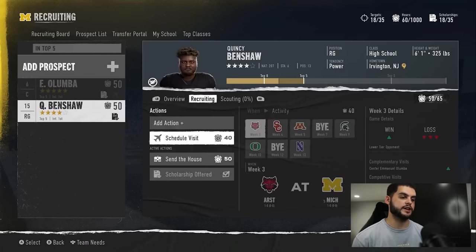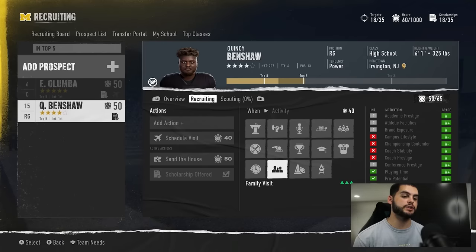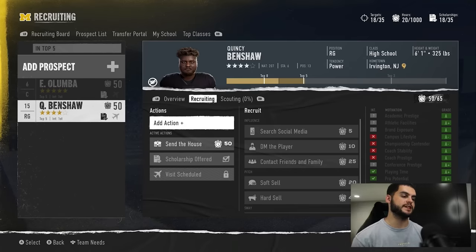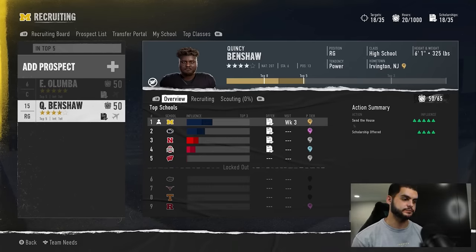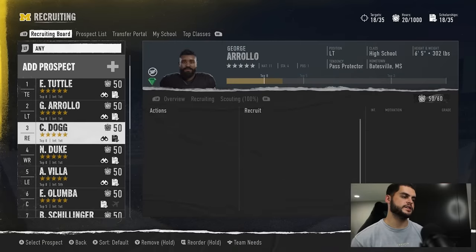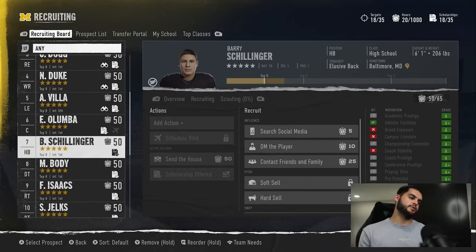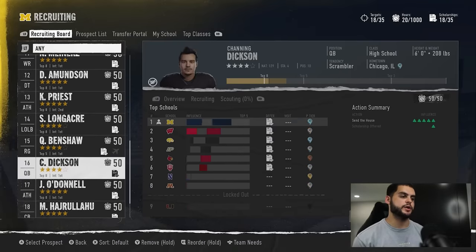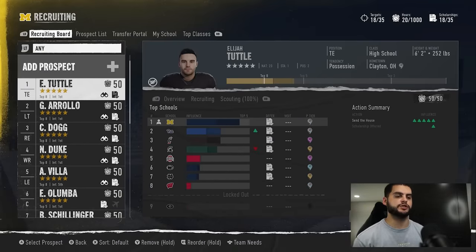Do the same thing for your other players — go ahead and schedule their visit, check their deal breakers like playing time. You want to be scheduling visits for the same week where possible. Even if a recruit has negative interest, you may still want to do it because doing this as early as possible is the key to locking these players up. We've got our visits on and we're good to go on these five and four stars.